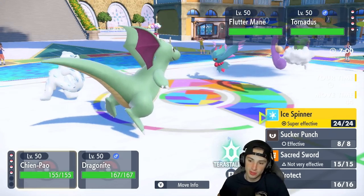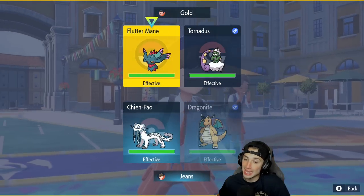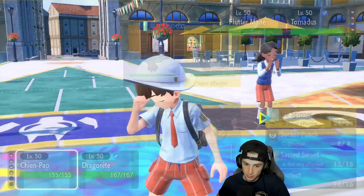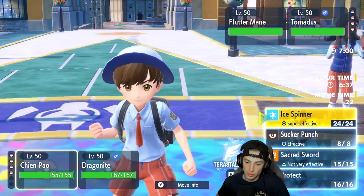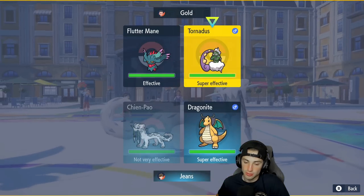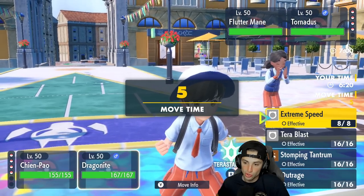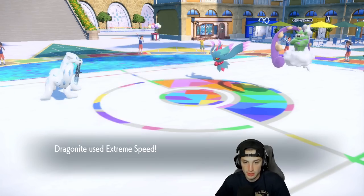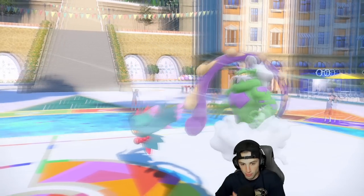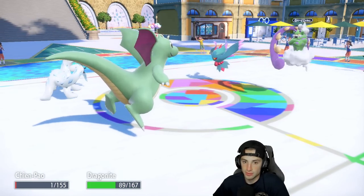What do I do from here — do I even waste a Tera? I could just use Sucker Punch, and Ice Spinner should KO. I could Terastallize and go into Tera Blast which I kind of really like, but at the same time Extreme Speed is going to be your best friend. I think we just use our Sash here. We're going to Sucker Punch down Tornadus and Extreme Speed into their Tornadus. Tailwind goes up on their side — I don't mind, first-turn priority is going to be our best friend and we have Multiscale on Chien-Pao with Sash, so no point wasting Tera.